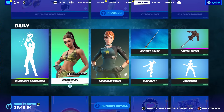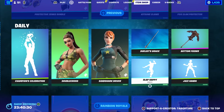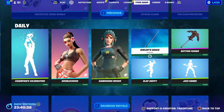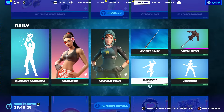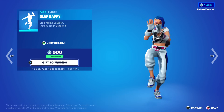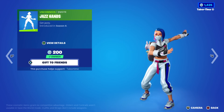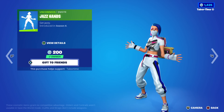Champion Celebration is still here. Double Cross - solid skin. Sand Shark Driver - just okay. The once-free Duelist Grace was 100% free and now costs 800. Slap Happy is a decent one. Bottom Feeder comes back all the time now. Jazz Hands - Ta-Da is 200 V-Bucks for this one.